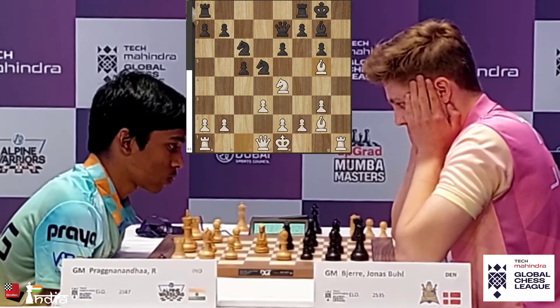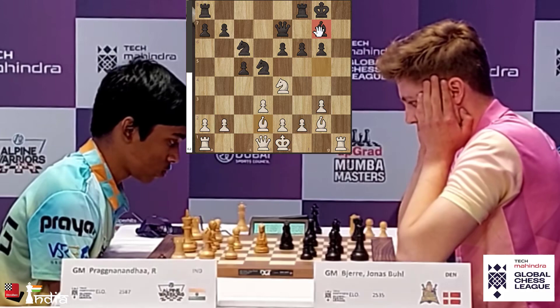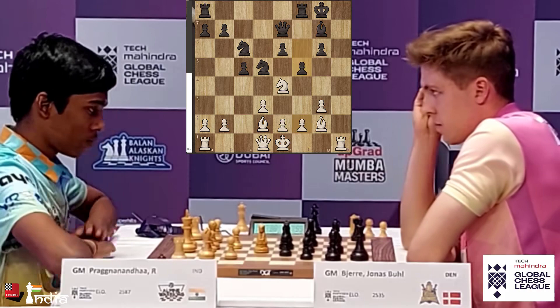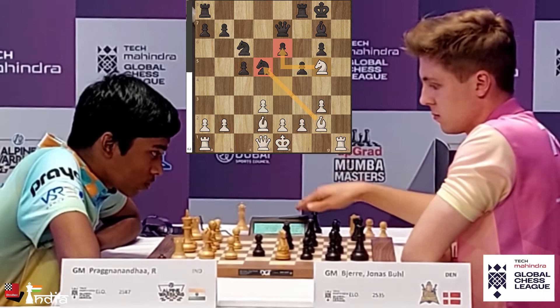Jonas is very confident about his position. He says his King is going to be safe despite the H5 pawn being open, because with just one Rook it's not so easy to attack. Prajnananda goes Bishop G5, playing positionally. He wants to provoke the move F6, which is what Jonas does. Prajnananda goes back, saying the Bishop is closed down because of F6 and his tempo wasn't wasted. But now Jonas pushes his pawn to F5 and opens up his Bishop. The Knight comes to G5 looking at the soft spot on E6.